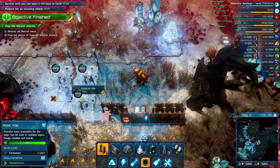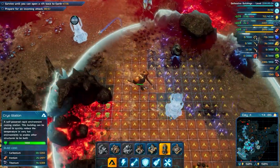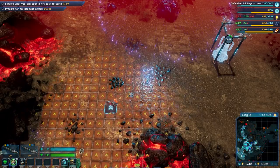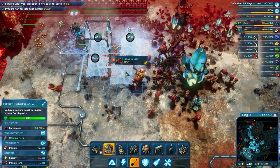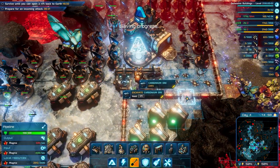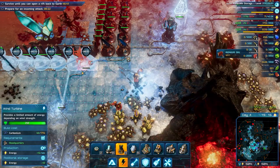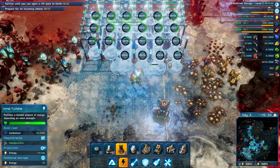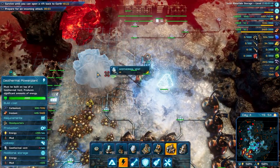Sell that, upgrade those, repair the towers and rebuild this section to get more carbonium. See if we can upgrade — okay, we can build some here, I forgot about this spot. New technology has been developed — new buildings available. We need more energy, a lot more energy. Let's get some geothermal power plants.